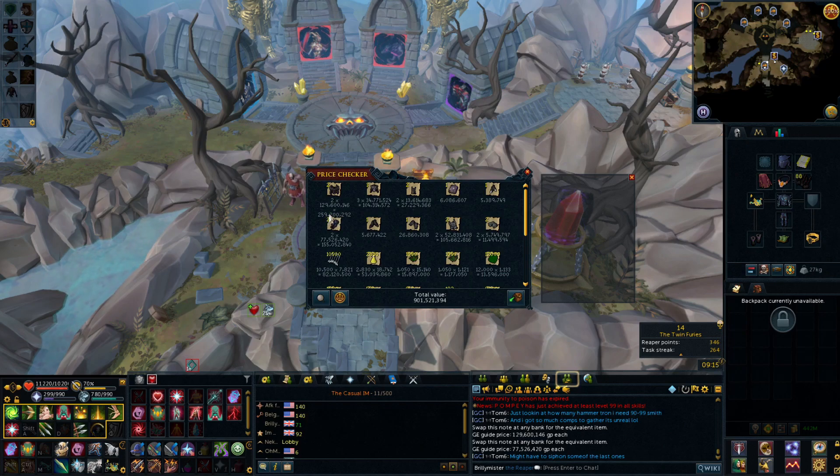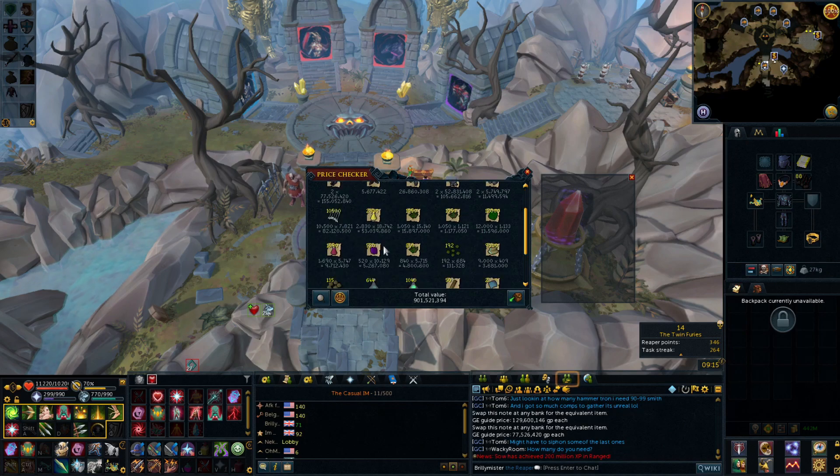Two Torva platebodies at 129 mil each — they were worth a bit more when I got them, so I've lost a little bit of value, which kind of sucks. I could have got a bit more if I'd sold them immediately, but I've still made an absolute ton of money. 100 mil in Virtus tops — 34 mil each, pretty decent. Virtus book at 6 mil. The two Torva helms were really good — look at the difference: two Torva helms at 105 mil versus one Virtus mask at 27 mil. And the two Torva plate legs came to 155 mil.